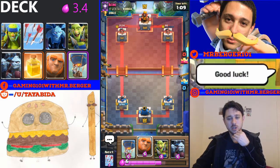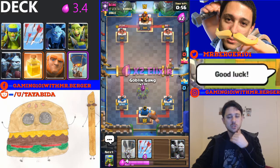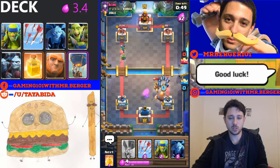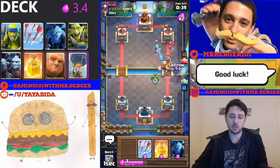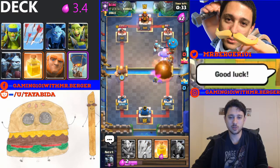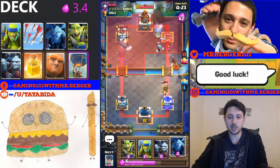Let's see - I'm not gonna giant at the bridge, we're gonna go for a beatdown push. Giant in the back, and there comes the prince - goblin gang over here. Minion horde to take care of that - didn't really need the minion horde honestly, but that's alright. Got the giant coming down the lane now, let's send in the balloon. Another giant in the other lane to try to get that other tower, and then I got the heal spell for that balloon to have it live a little bit longer. Bad placement on the arrows, but it takes out the skeleton army either way.